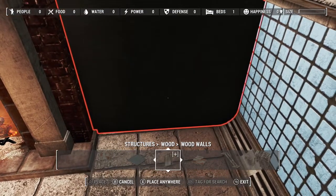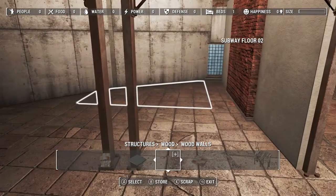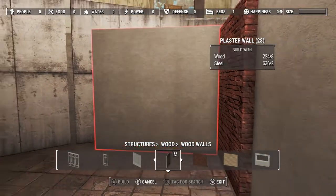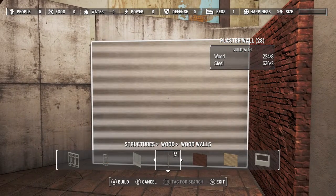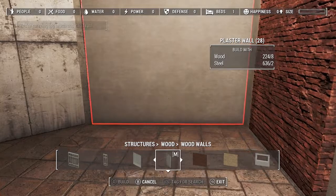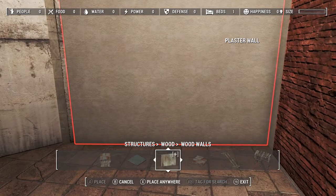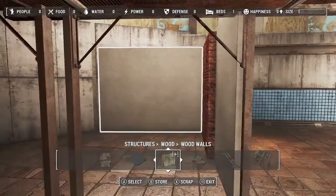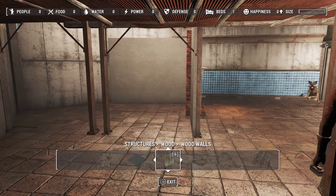I need a bit more this way. Quick, square this off a bit back here because this is going to give us an awkward corner that is not going to be workable. So we square it off just a tad — like that, like that. Yeah, that's not too shabby.